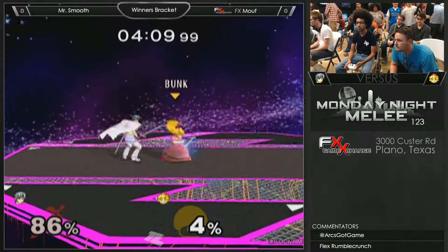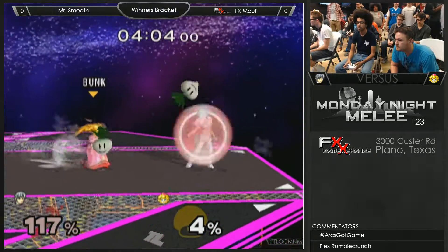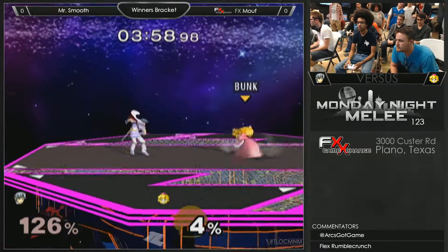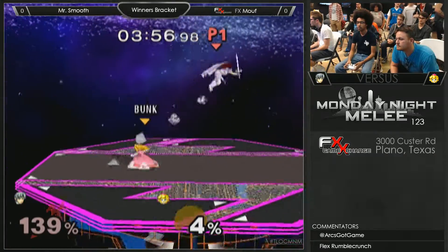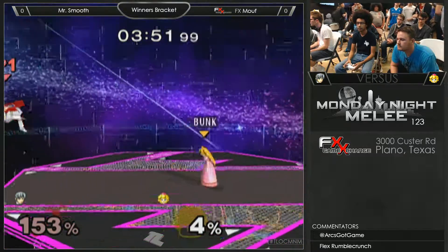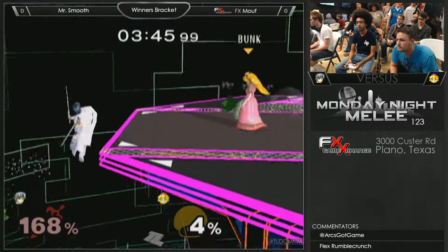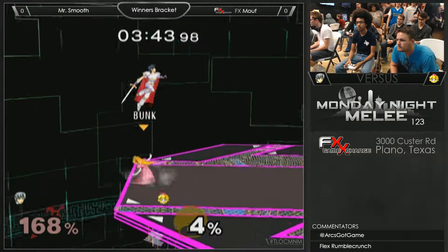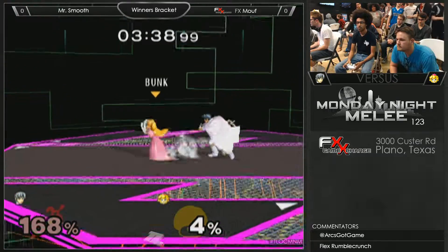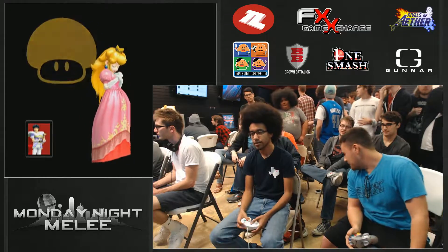When Smooth is getting his shield down smashed, it looks like he's shield tilting towards Peach — he should be shield tilting away. You can shield tilt away because whenever your shield gets hit it's returned to neutral state, so it won't buffer your shield tilt. While you're in shield stun from the first hit, hold away and it'll start shield tilting away.